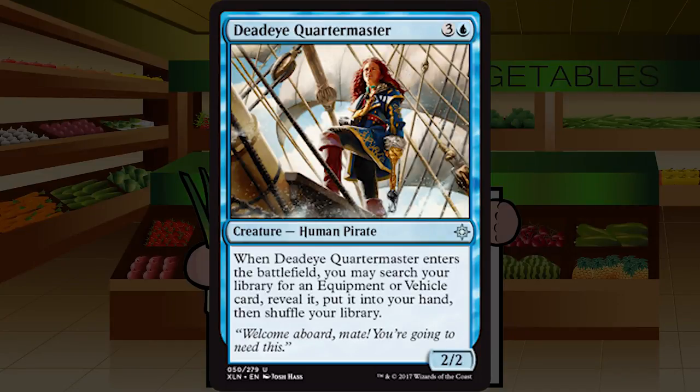Deadeye Quartermaster is three and a blue for a 2/2 human pirate at uncommon. When it enters the battlefield, you may search your library for an equipment or vehicle card, reveal it, and put it into your hand. I'm just not sold on this — we don't get worthwhile equipment these days, and the vehicles are really underpowered. Unless you have the good vehicles, this is just a four-mana 2/2. I'll pick this very late and probably never play it. D-plus.